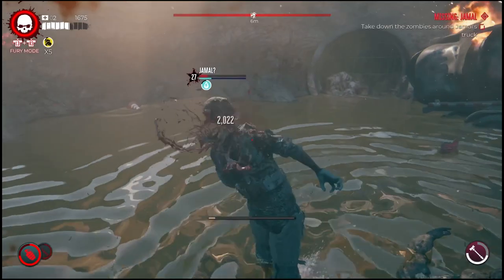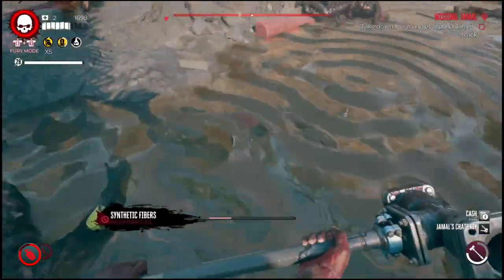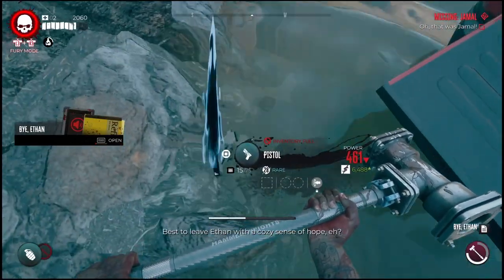Come over here and you'll notice a little sewer area. There's going to be a big zombie and then an armored zombie — that is Jamal. Simply take out Jamal and he'll drop a few items, and you may also get a weapon drop as well. Hopefully this helps you guys out to get it done — catch you in the next one, peace.